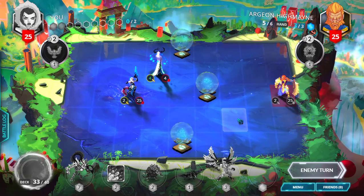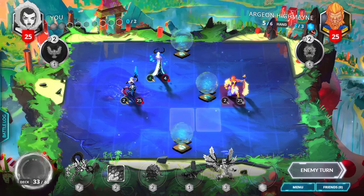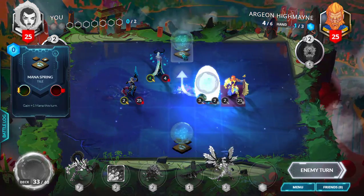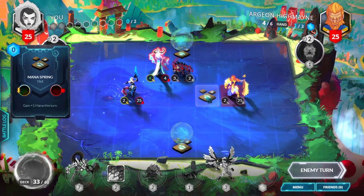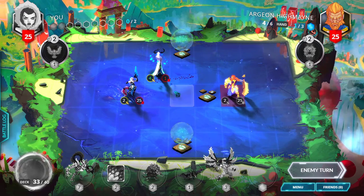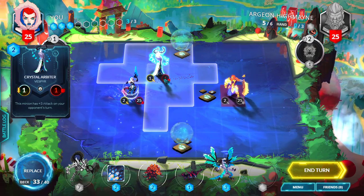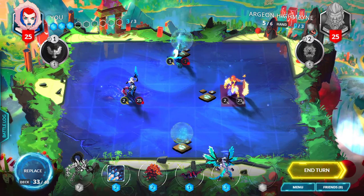These balls here that are floating — these are mana balls. When you catch these mana balls on your turn, it means that in that turn you'll have 1 extra mana. He just got 1 mana ball and he summoned a minion. He tried to attack my minion but he died because I had more attack and more health. Let's now move this minion to one of the mana balls so I have 1 more mana.